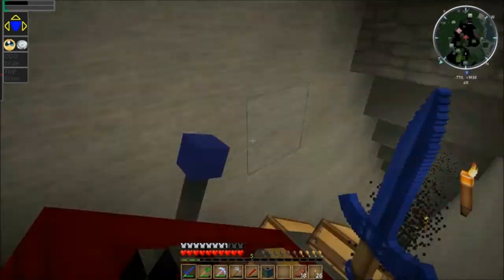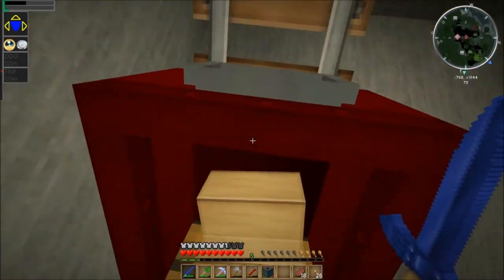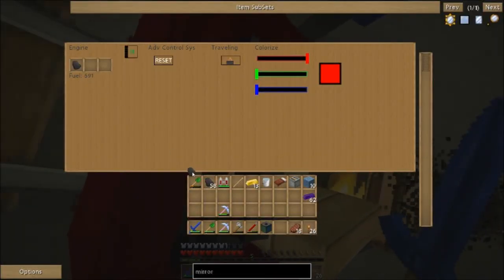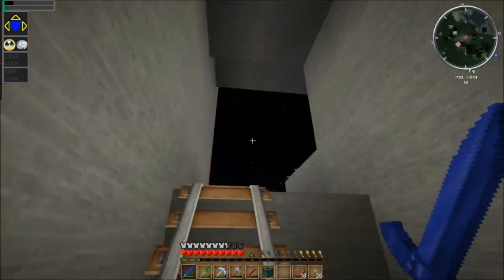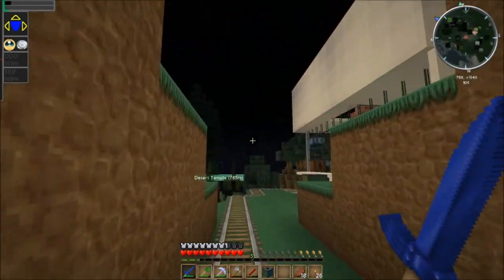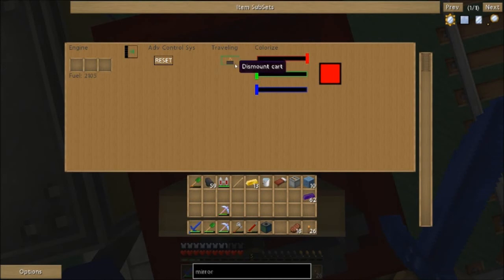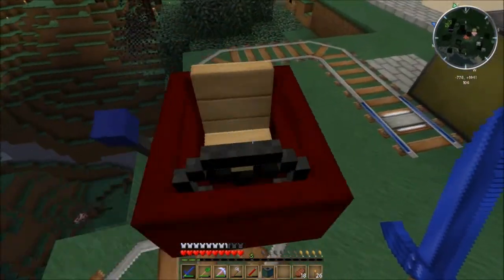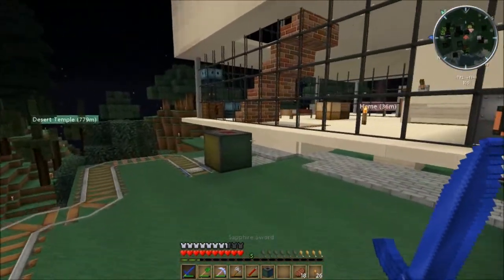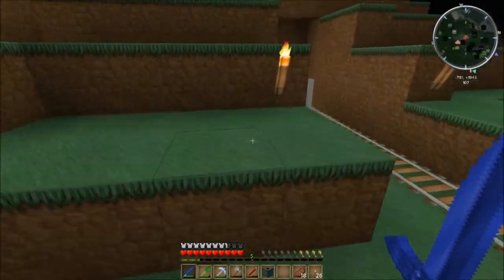We're going a different way this time — actually we're going back up, it's pretty much the only way we can go right now. It's sucking down fuel for sure. I saw black tracks. We're going all the way up. What if there's bad guys? It's not easy to get out of one of these things quickly — that's one of my main concerns. We lost our cart and it turned around — it was just doing its job.